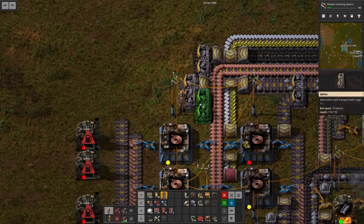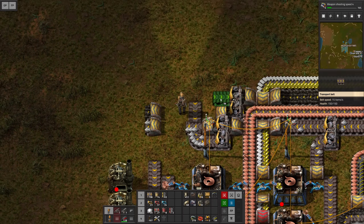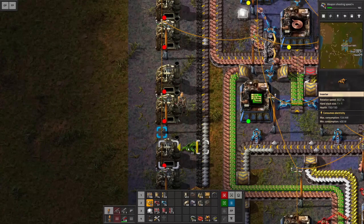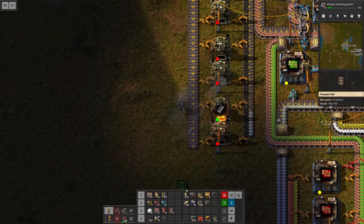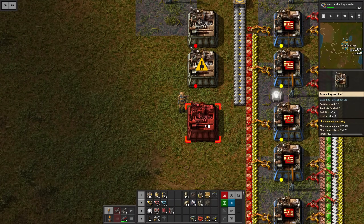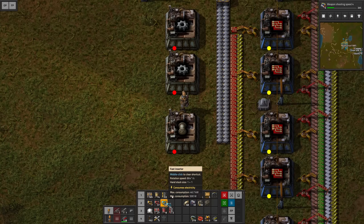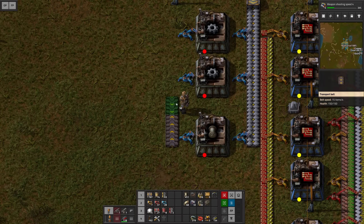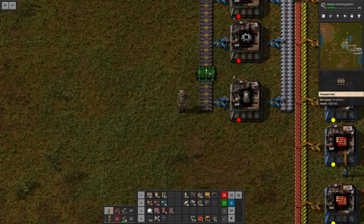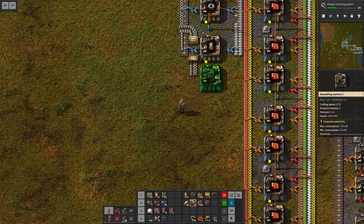We can now split the coal and the iron, continue both lines, and connect them with plenty of space. We'll bring them right here, add a bunch of inserters, extract the steel out of the other side, and it can travel down where it's needed. We now need two assemblers for the gears and one assembler for the pipes. Gears right here, and just one lonely one for the pipes. These will be served with fast inserters and extracted out of the other side, combining the two materials on one belt.